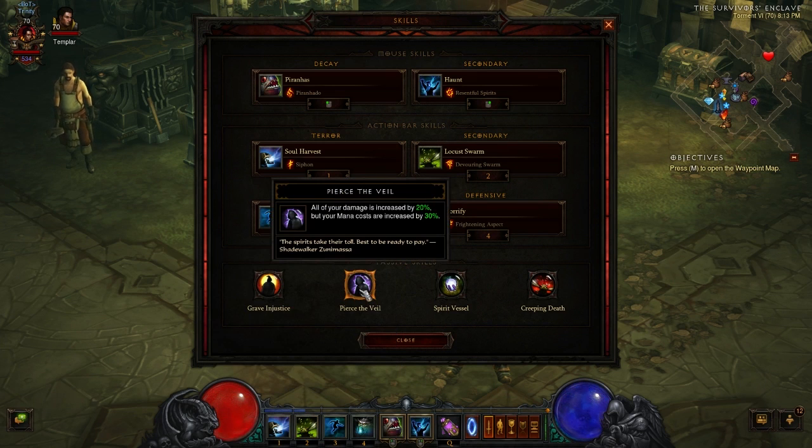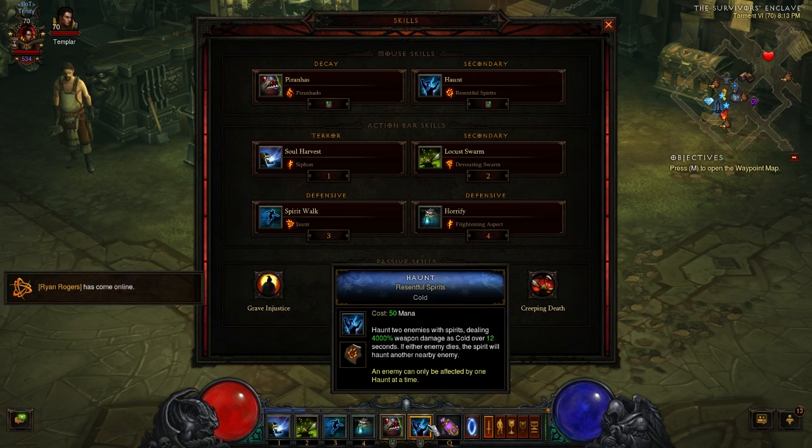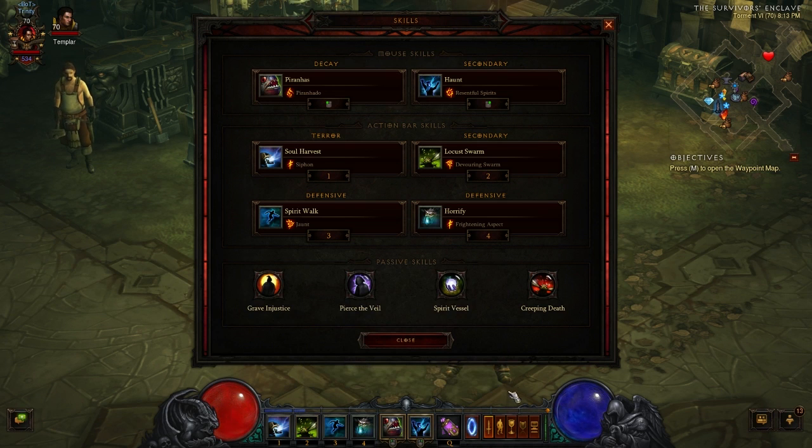Pierce the Veil increases all of your damage by 20%, but mana costs increase by 30%. That's not bad because Locust Swarm is your main mana spender and you're only going to cast it every so often — you won't spam it. You'll be spamming Haunt more than likely. So the increased mana cost for Locust Swarm and Haunt isn't that big of a deal, since you will be getting your mana back.